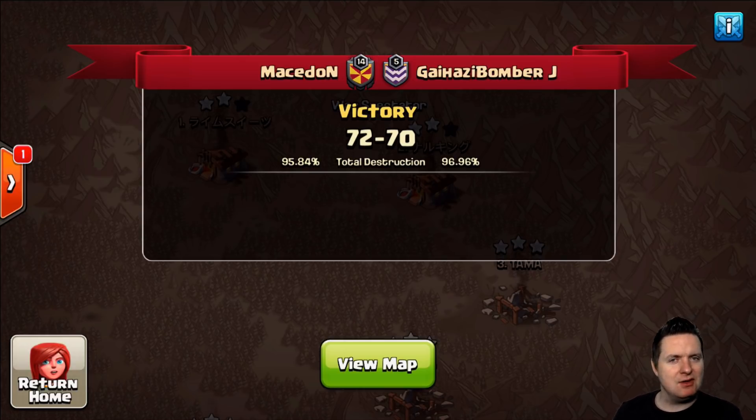It was a 72-70 victory — very impressive. As you can see they pulled it off. It was a very good war for both sides but Macedon was a little bit stronger today. So we're going to be looking at Town Hall 9.